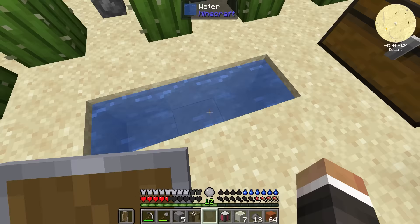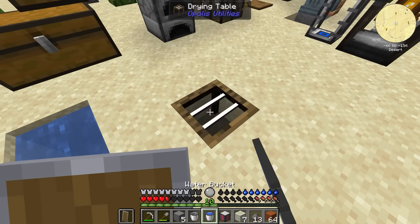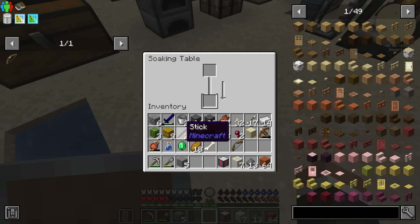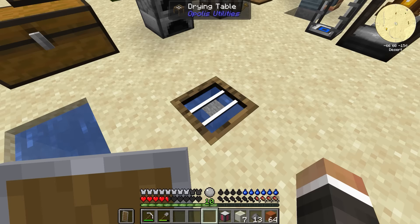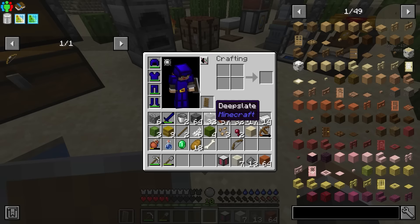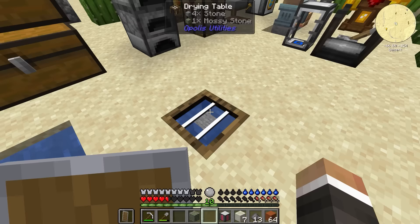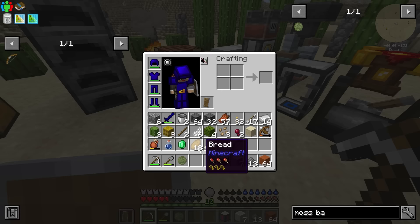The mossy stone transforms fairly quickly — not as slow as I expected. Then we can break the mossy stone to get moss balls, and we can craft the moss balls with dead bushes to get samplings. We'll need shears to pick up a dead bush without it becoming sticks. We get a dead bush, and then we need six more moss balls total to make this happen.